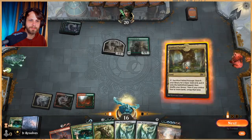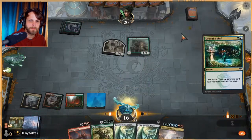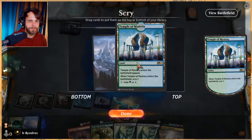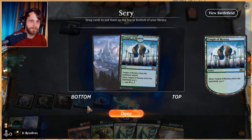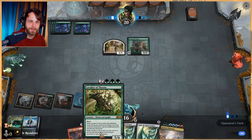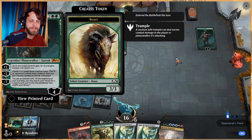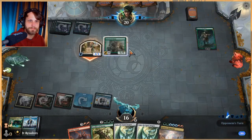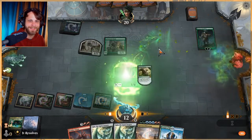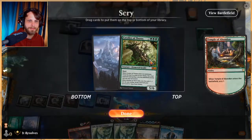We're gonna take two, play Fabled Passage to get our blue, and then Growth Spiral again. Good, that's exactly what we needed. Do we want a scry land? One, two, three, four — yeah, I think that's okay. We can Cavalier next turn, which gives us an efficient blocker and potentially gets us to the next land.